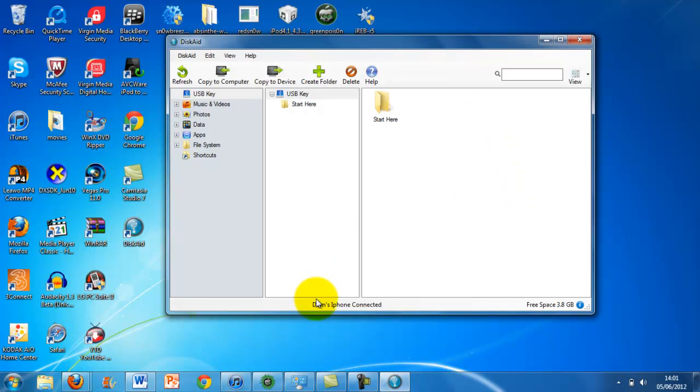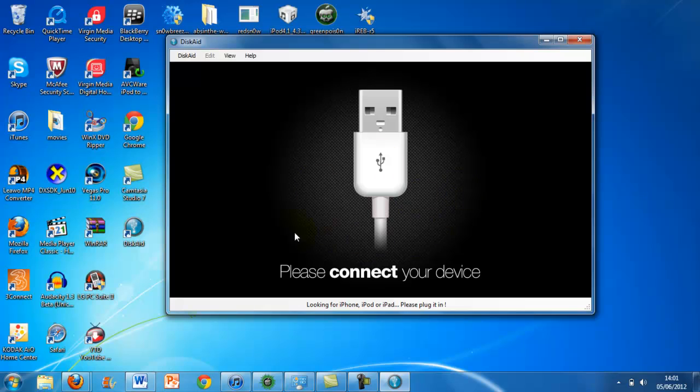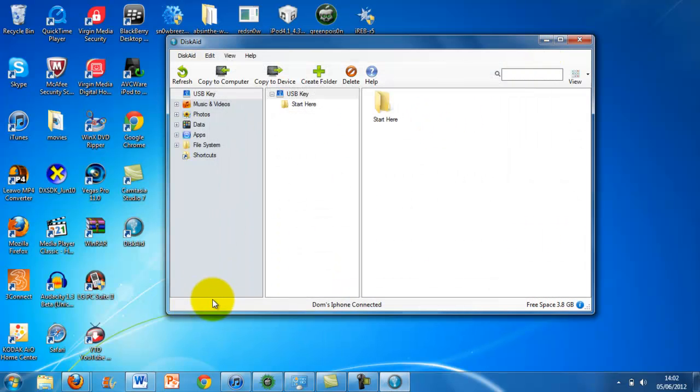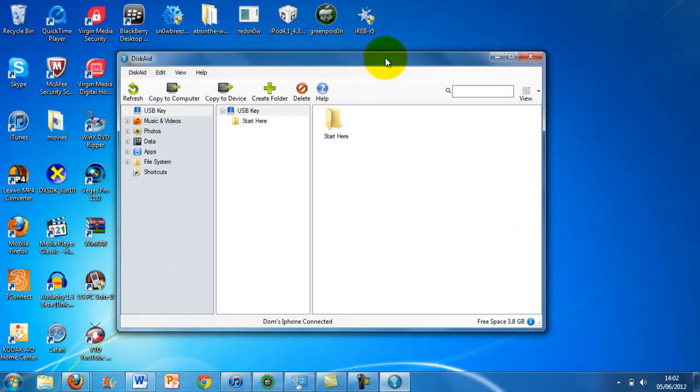If you want me to prove it — because it's my iPhone connected — I will close that and open up Discade again just to prove to you that it doesn't say 'buy it' or anything like that. So there you go guys, you've got Discade for free. I hope you like this tutorial on how to get Discade for free. Thanks for watching, please like and subscribe, and there will be more tutorials soon. Thanks guys, bye.